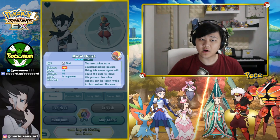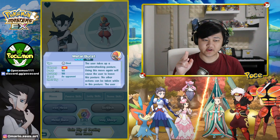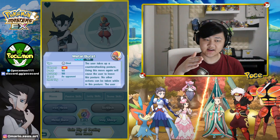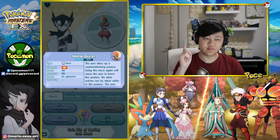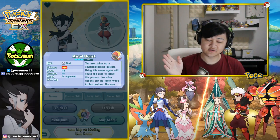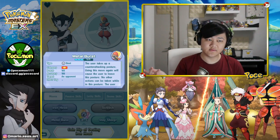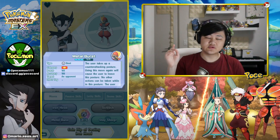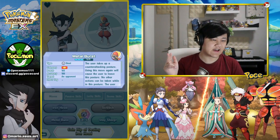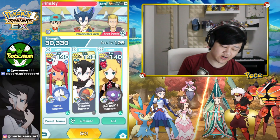You do not want to use the Metal Burst on the sides, which usually after your support EX sync, the one attacking is one of the sides. You don't want it to be the mid right before sync, because usually most Champion Stadium units either use a trainer move or a non-damaging move. And you do not want to use it when they sync, because when they sync, you can't counter. So you'll have to wait a few extra turns after they sync, then you can use it. It's a very, very delicate process.